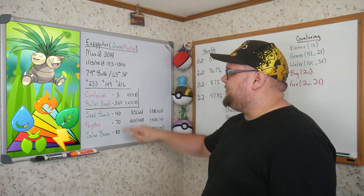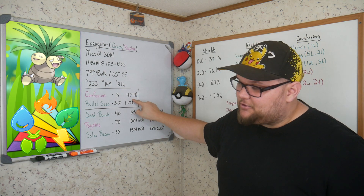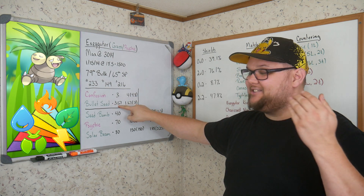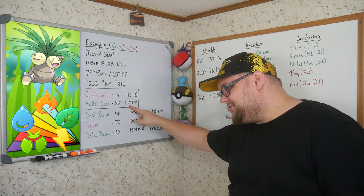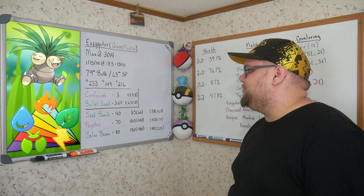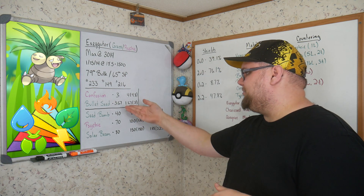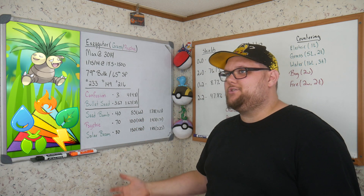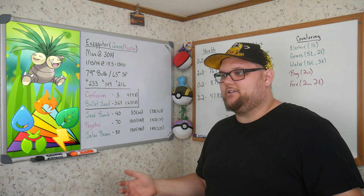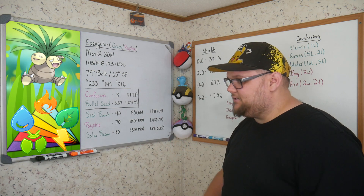Now let's go over the moves I do have written up. Confusion: 3 energy per turn, 4 damage per turn, 4.8 after STAB. Bullet Seed: 3.67 energy per turn, 1.67 damage per turn, bumped up to an even 2 after STAB. I'm not super impressed with Bullet Seed at all — I really think it's Confusion or nothing for Exeggutor. If you don't have Confusion on Exeggutor, I don't even think you should consider running it.